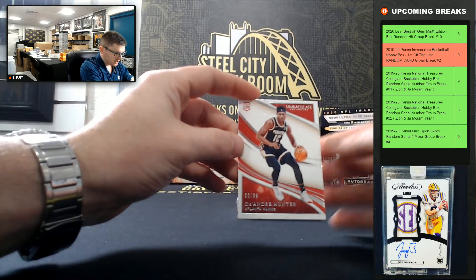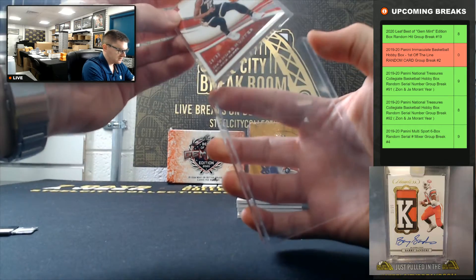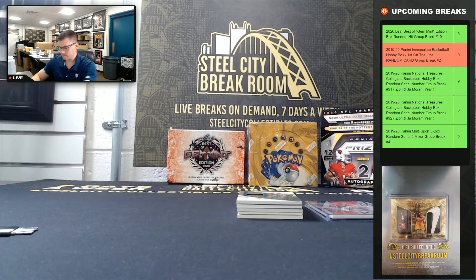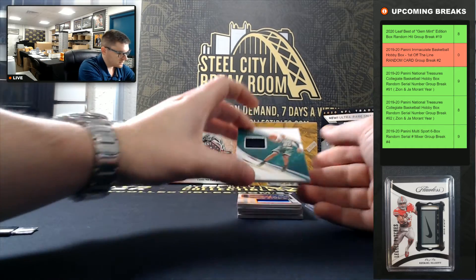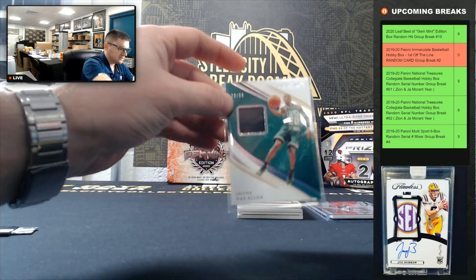So DeAndre Hunter rookie — it's gonna be 68 of 99. We have DeAndre Hunter. And Ray Allen, 73 of 99.